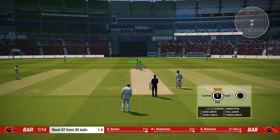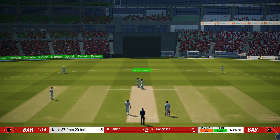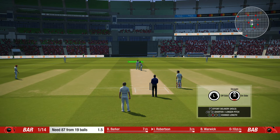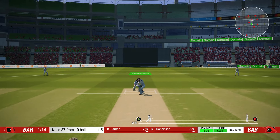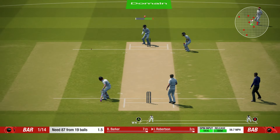They have also introduced the catching mechanic, which I absolutely hate. The idea is that you get the Big Ant logo into a massive circle and press A in order to make the catch. Personally, I would have preferred a circle that needs to be moved in order to surround the ball, where the size of the circle denotes the chosen player's catching ability. But that's just me.